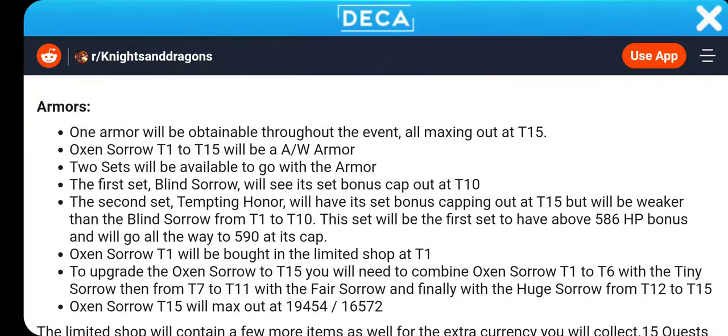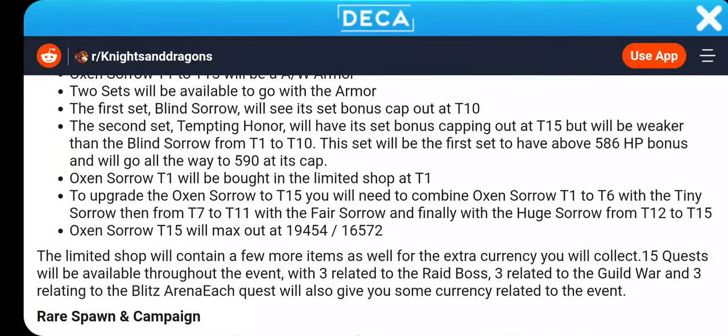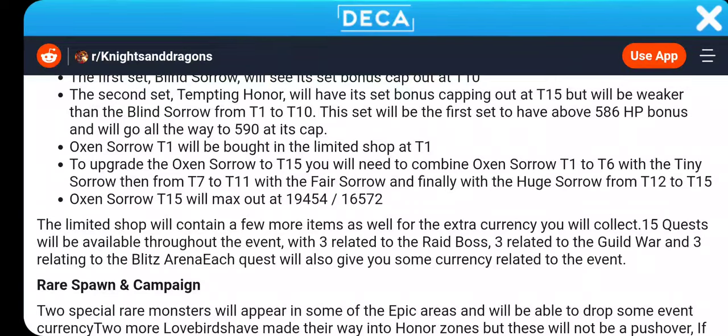There's only a 4 HP difference. These arms are going to be OP. Ox and Sorrow T1 will be brought in the limited shop at T1. It's going to be two sets of armors, I guess.